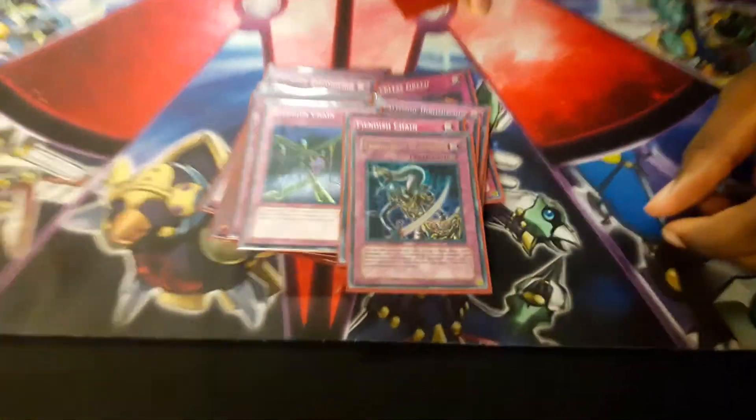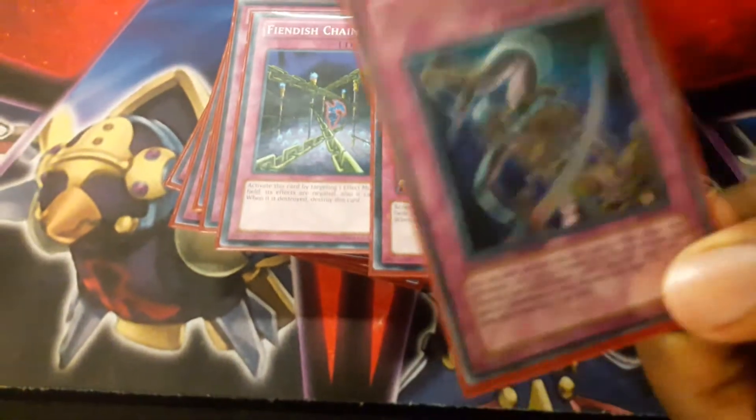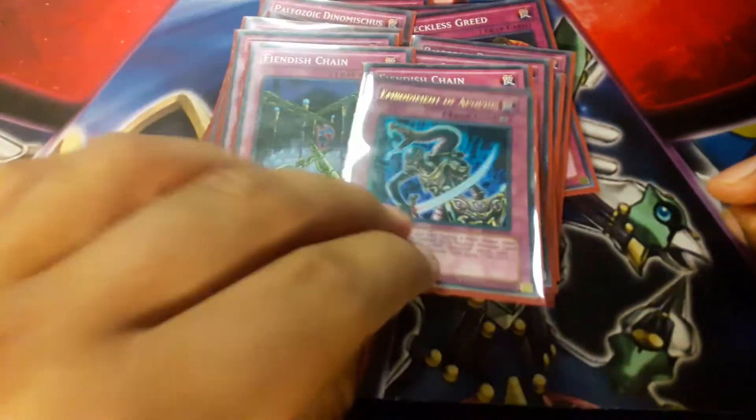I played one Embodiment of Apophis — it's a trap card. I had to get the ulti; it's super cheap though, like $4-6. Still super old school.